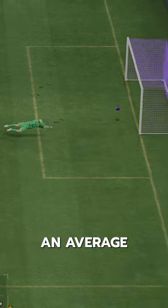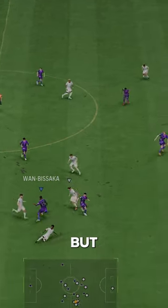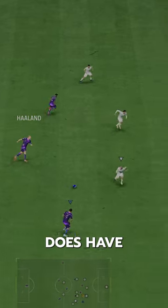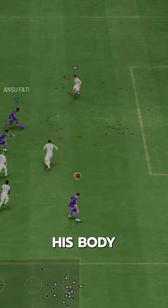Dribbling — well, an average body type, four-star skills, good agility and balance, felt decent but nothing that really stood out. Does have first-touch playstyle, which helps, but his dribbling, just like his body type, was average.